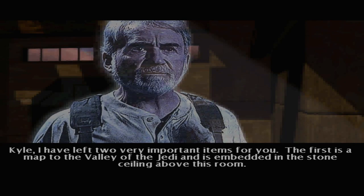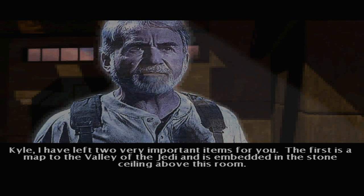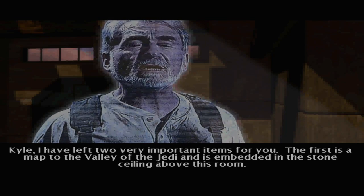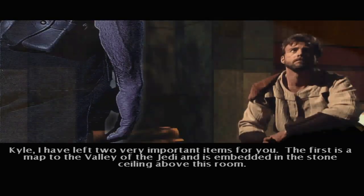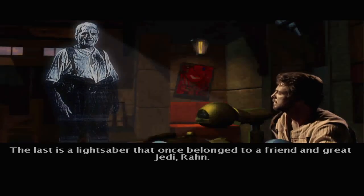Kyle, I have left two very important items for you. The first is a map to the Valley of the Jedi and is embedded in the stone ceiling above this room. The last is a lightsaber that once belonged to a friend and great Jedi, Ra.